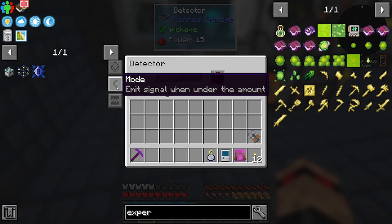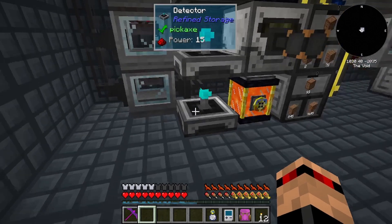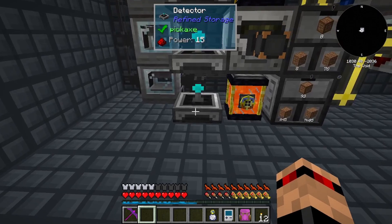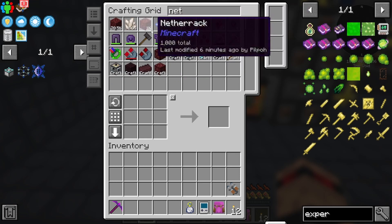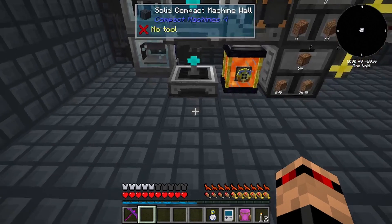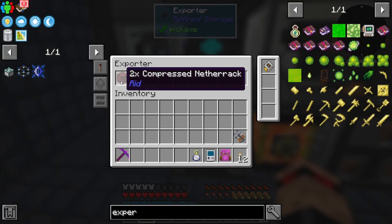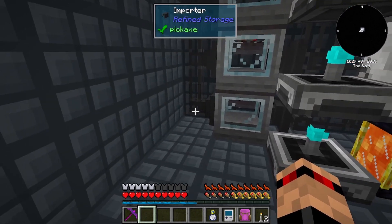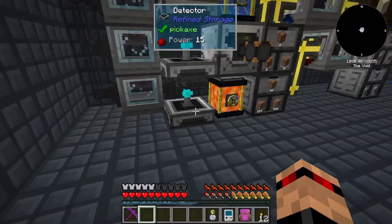I set this up over here with some detectors. If you notice, what this does is emit a signal when under a certain amount - which is 1028. So this one should be going on and off. There it is - netherrack! It went down by 80 and now it's going to go up. When it goes over 1028 it'll turn off, which then makes the crafter with the two-times compressed netherrack push into here and export it. I've got this set up for the basalt and the end stone as well.